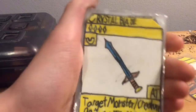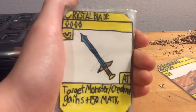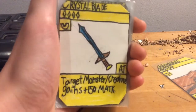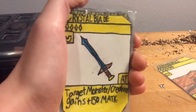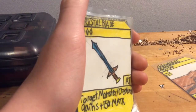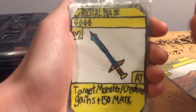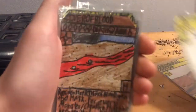Crystal Blade costs four crystals to play, it's an uncommon, it's an attachment, and target creature gains 150 melee attack. This is actually the counterpart to Long Reach that hasn't been made, because Long Reach was the fourth card I ever made, and this has been like the 83rd-ish — somewhere in there. There are now 90 cards in the set so far with this new nine.